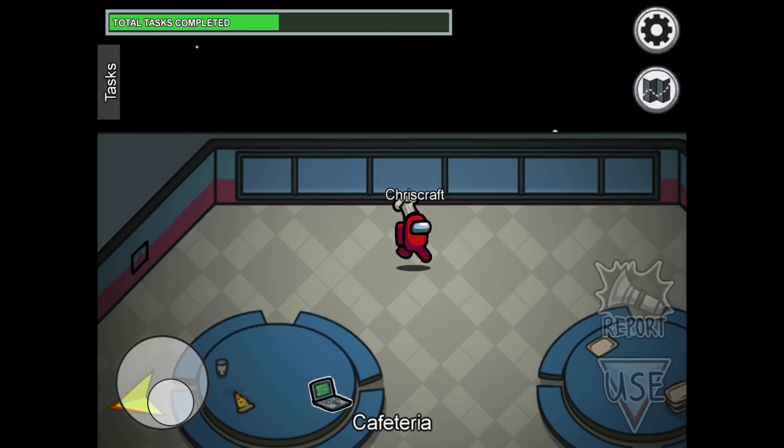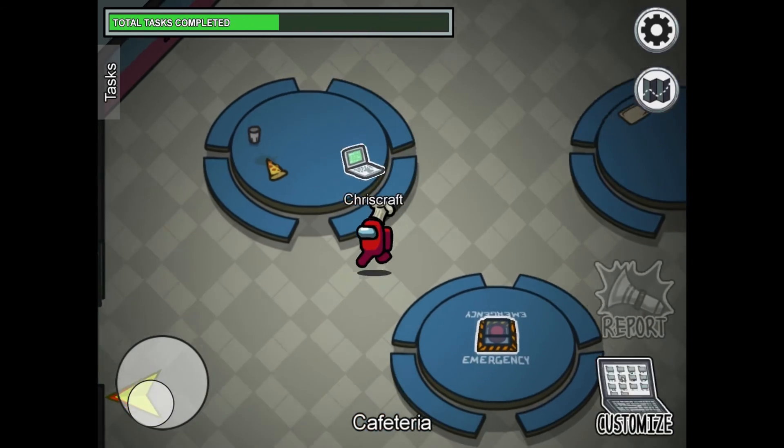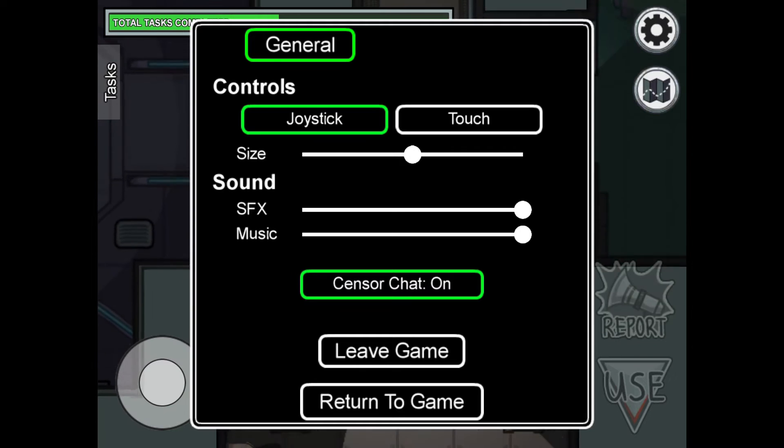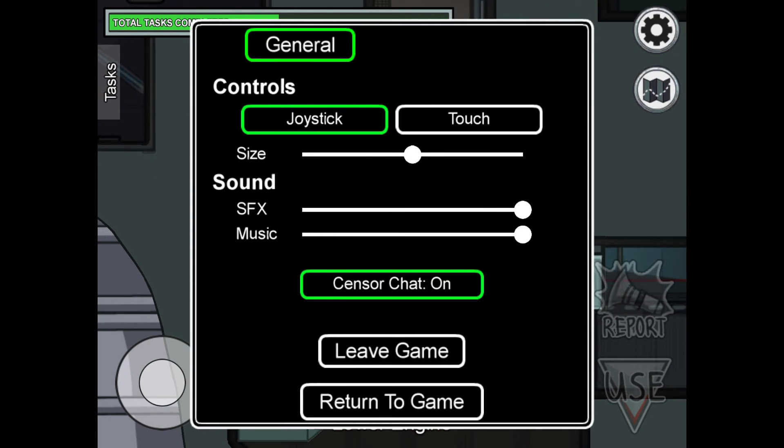If you want to go AFK, there's a simple trick. All you've got to do is start running and open up the menu. As you can see, the joystick isn't actually moving, nor am I touching the screen.